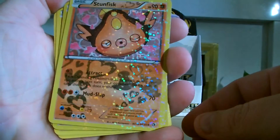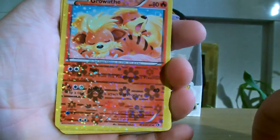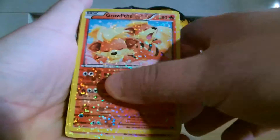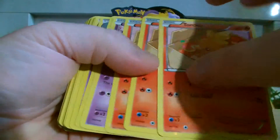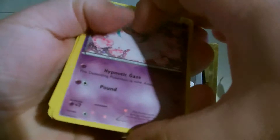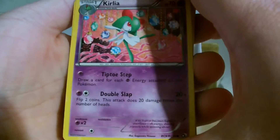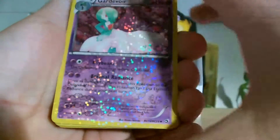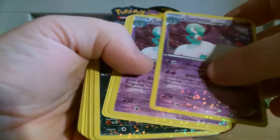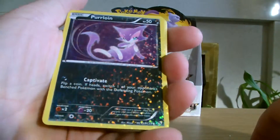Quite a nice display on the Stunfisk. Growlithe is nice as well. Torchic. Routes. Curlia — a bit of a nice show of the shine on them. And Gardevoir. Ursa Ring. Purrloin — that's got a nice wand on it.